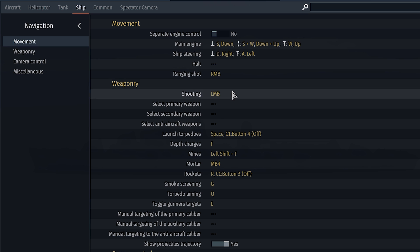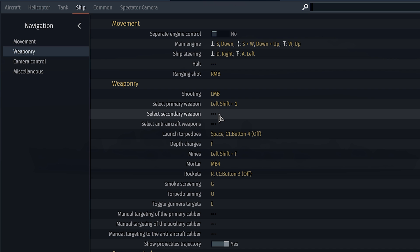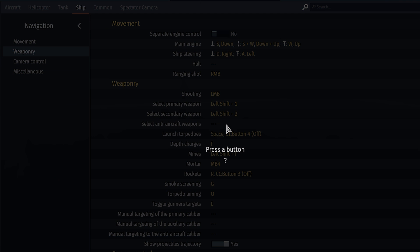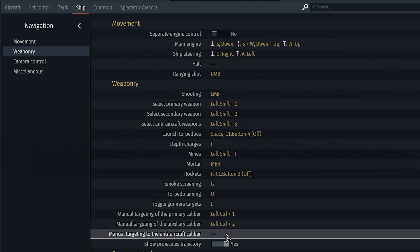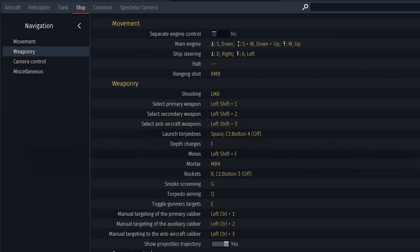While you are here, if you haven't already, you should also bind the controls to select your primary, secondary, and anti-aircraft weapons. I also recommend binding the controls that command your AI gunners to manually target specific enemies with specific weapons.